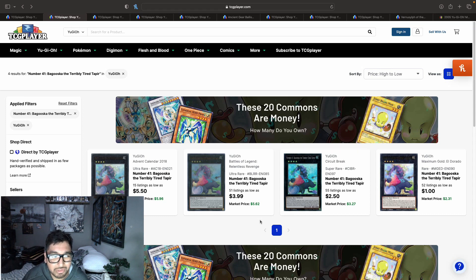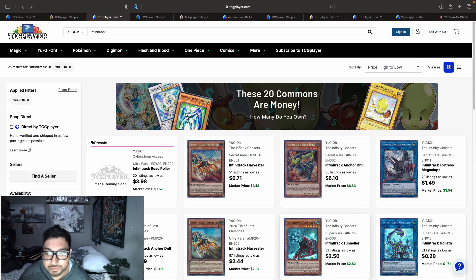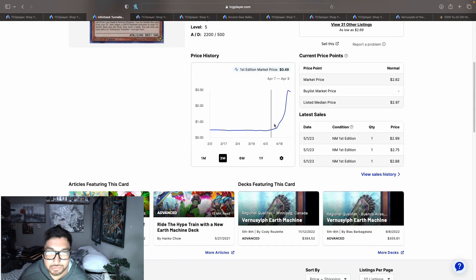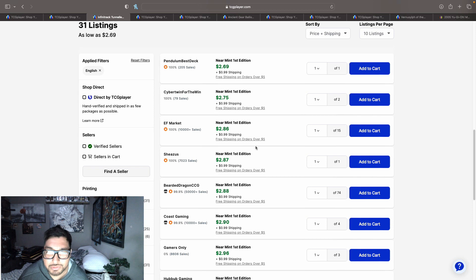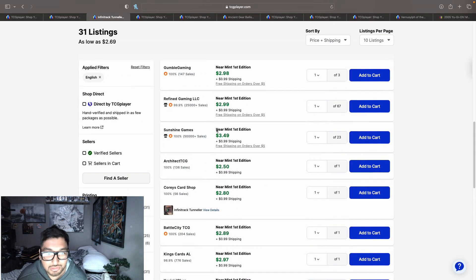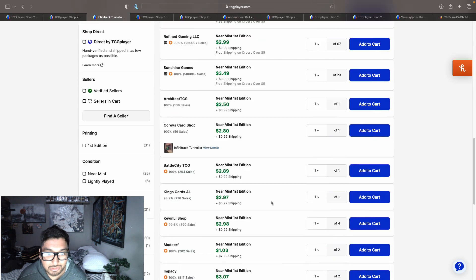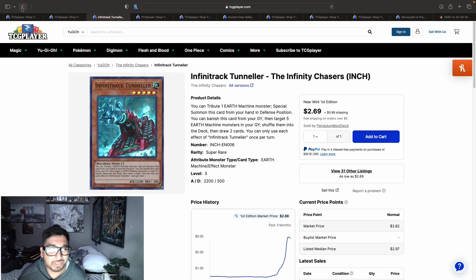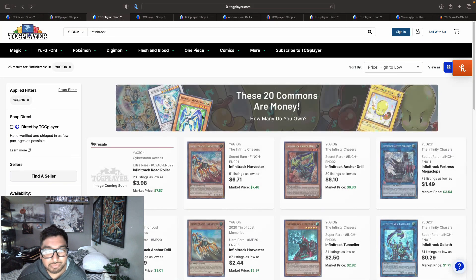I saw Emco40 talk about Infinitrack Trembler, and we are getting a new Infinitrack card in Cyberstorm Access. The pre-sale price is four dollars. Looking at it here, it did get a price increase — it was around 50 cents to a dollar, but now we have copies at $2.69, $3.75 with shipping, $3.87-$3.96. On the second page it's around $3.50. So it's at that three dollar price point now, up from about a dollar before.